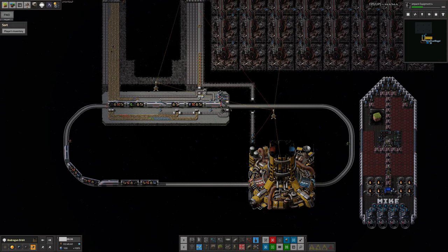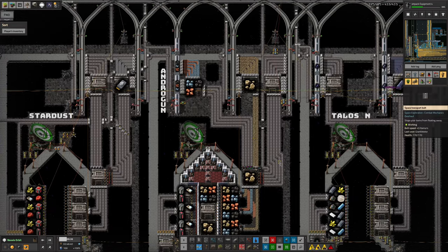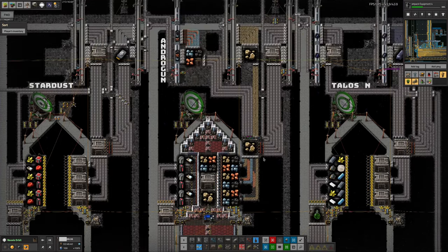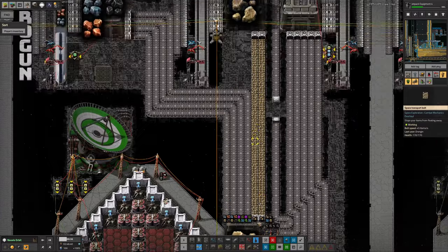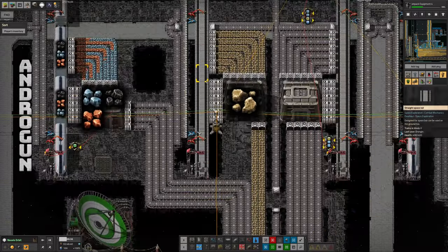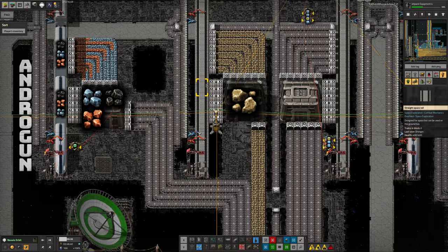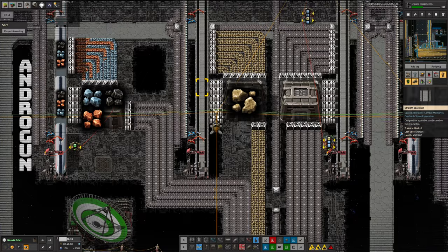The big question of course is what to do with all of this stuff that's coming up from that planet. At the moment it's coming up in a train, it's then pulled out of here and put into a spaceship and taken over to Norvus Orbit, where we've got an array of systems up here. The miscellaneous stuff comes out here and then we have the stone going into here to be taken down when we have a requirement for stone — that was the reason we went out to Andragon in the first place.